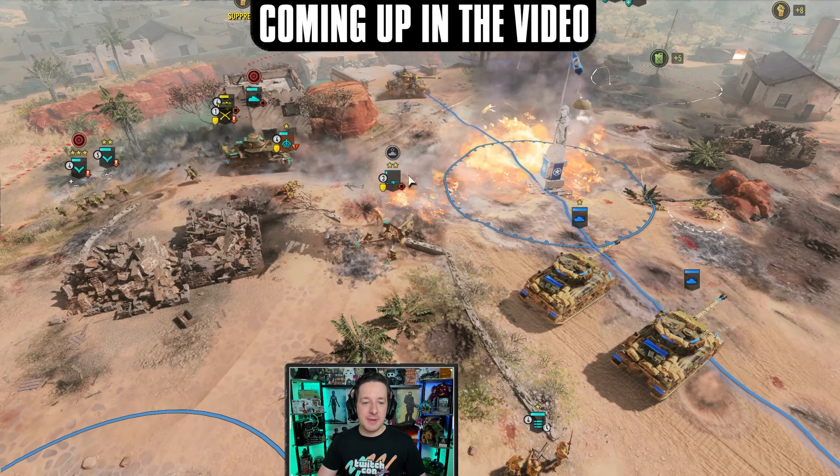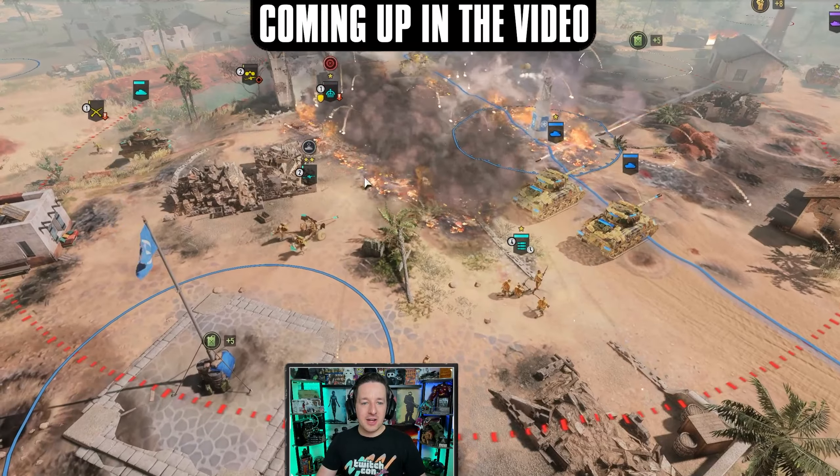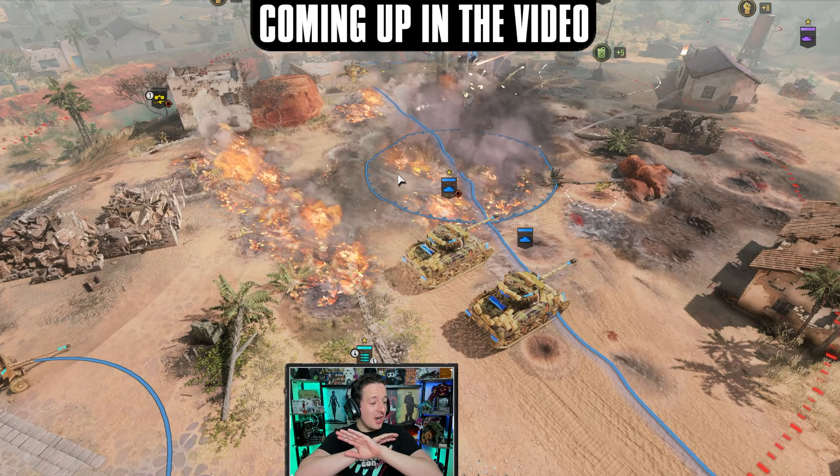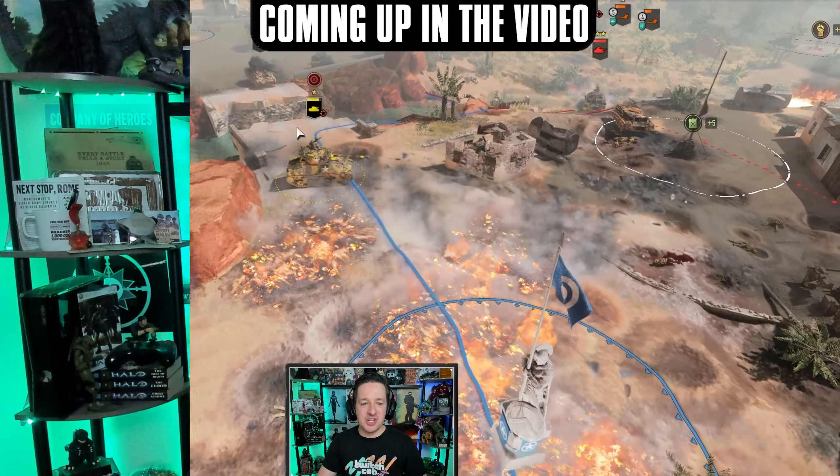Lots of fire coming down and German air support to strafe the infantry. Incendiary going off in the back. They're just launching all the fire they have to burn the allies out of this position.